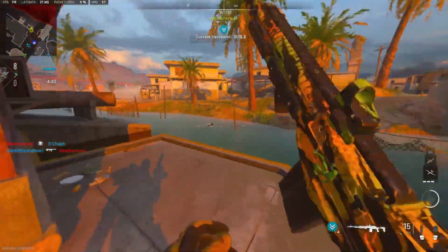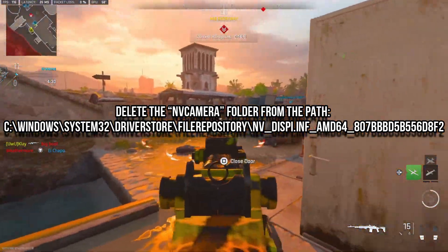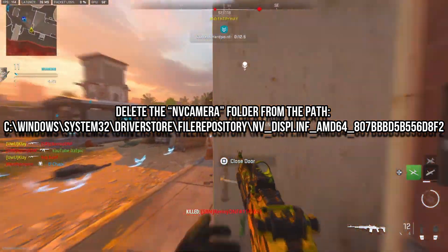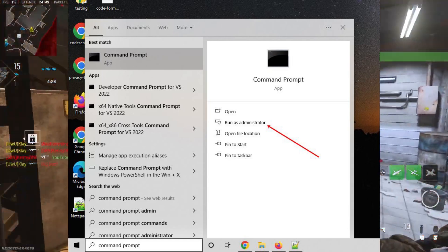If you have an NVIDIA graphics card, try turning off the NV camera feature. To do this, delete the NV camera folder from the path, then run CMD as administrator and execute the NV camera enable.exe off command.